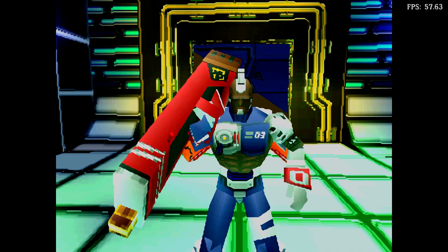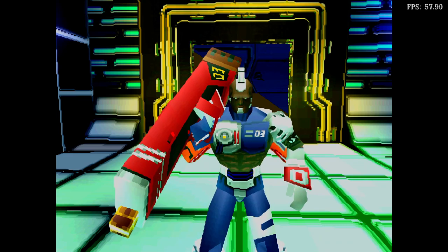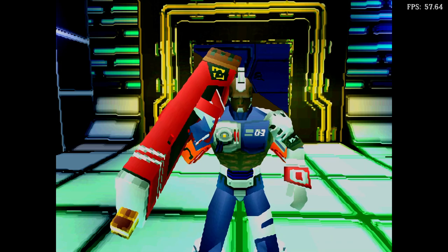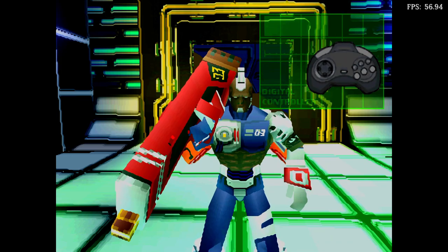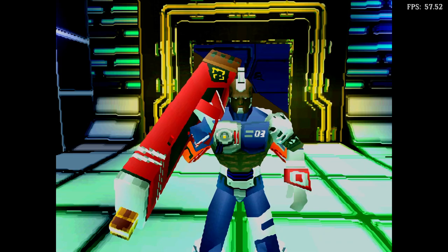Now we'll show you how to use your jetpack. You can jump up by pressing the jump button. If you press the jump button while in the air, your jetpack will deliver an extra boost that allows you to jump higher and get more distance. Here, watch me, and you'll see what I mean. Keep your eyes on him.